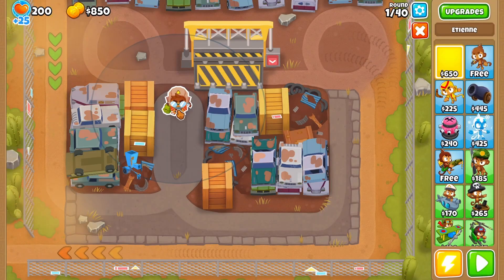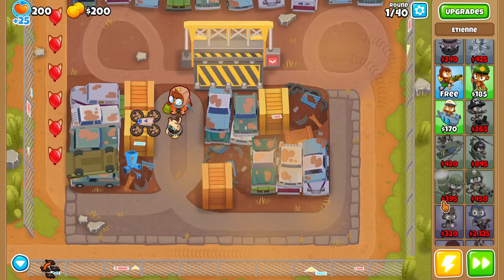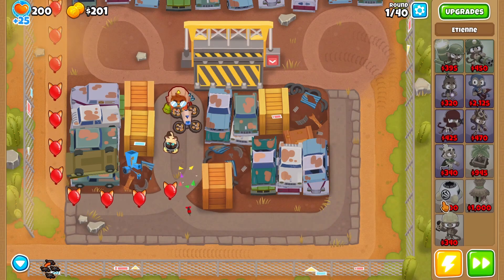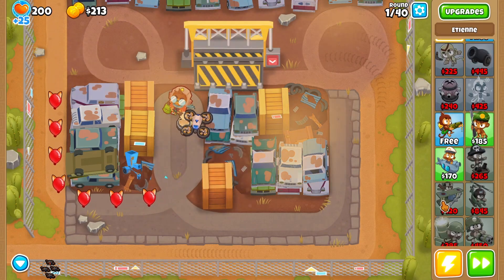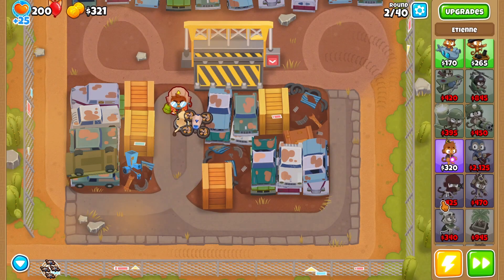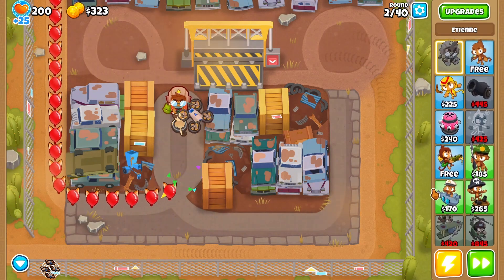I'll do easy just as a little send-off, because then it'll also be easier to do it. Let's put you here. This is also a fun map — I feel bad I didn't play it before. Now there's a couple places I could put the ice monkey, but where will it be?